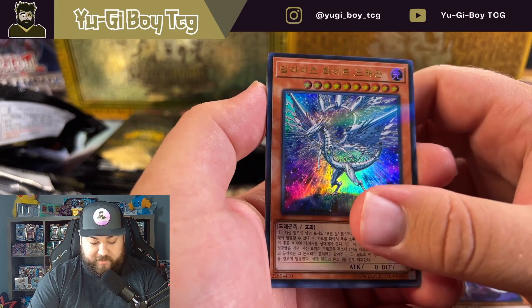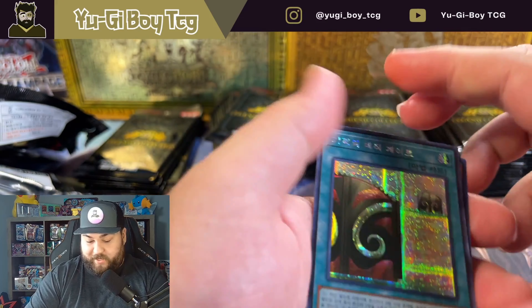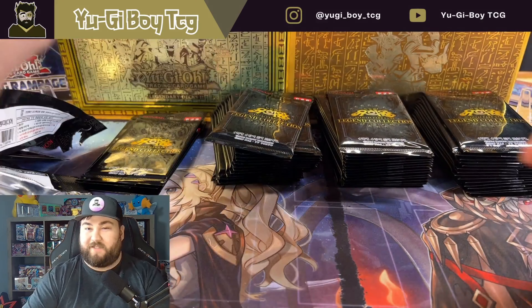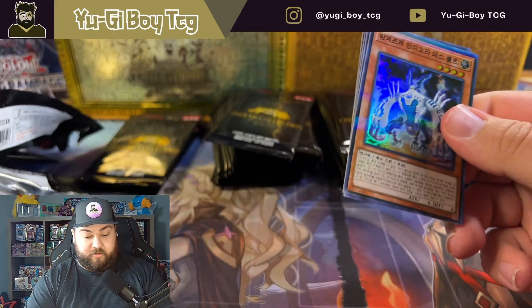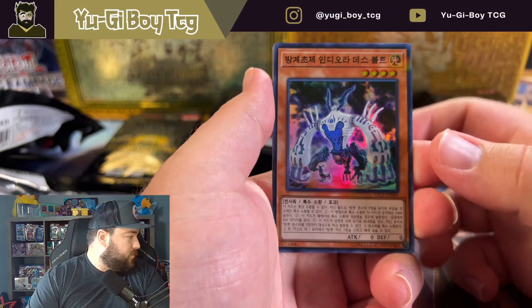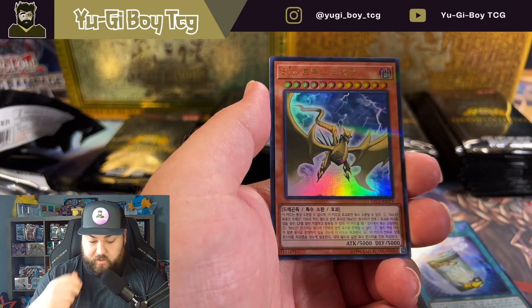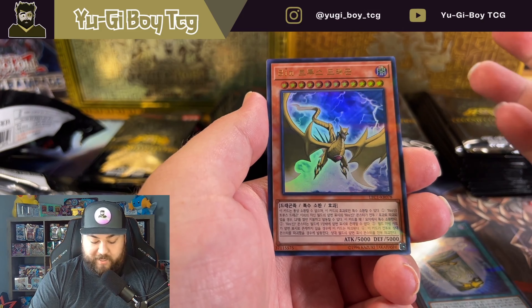There's that Blue Eyes card again. Maybe they're not one per box - maybe I got really lucky and got an extra secret rare last time. We still got quite a few packs left actually - we just pulled it really early last time. It's going to be in a random slot. I saw the last card - Instant Fusion.